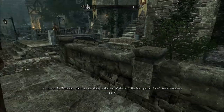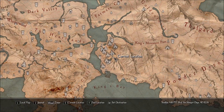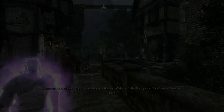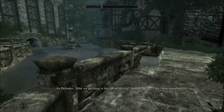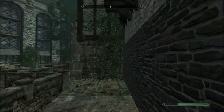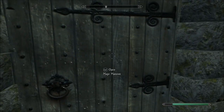I bet you... Outlander? What are you doing in this part of the city? You again? I told you I live here. My mage mansion is behind me. Come, follow me into my home and I will drink your blood in private.